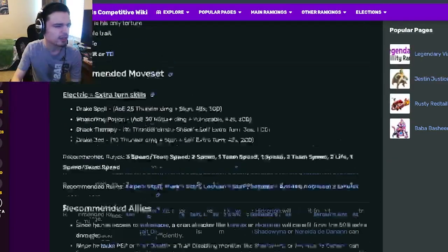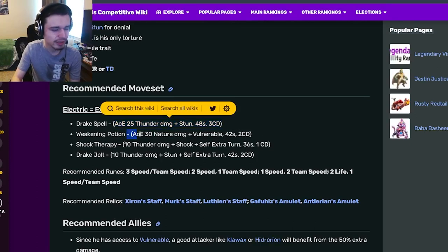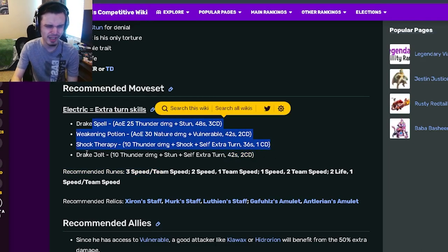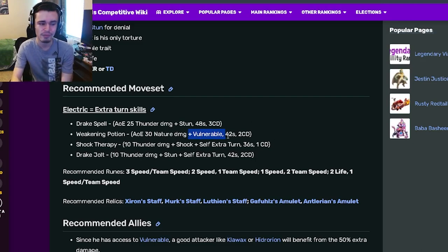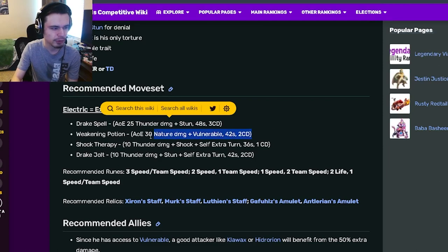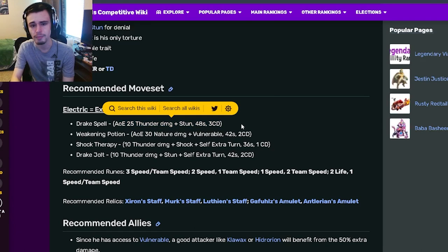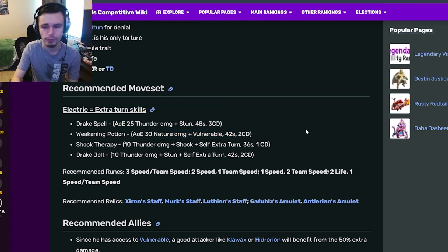Looking at his moveset: he has an AOE at 2500 damage with Stun, which is okay. He also has an AOE Vulnerable, which is pretty great. He has a Shock and extra turn, and then a Stun and extra turn. His moves are kind of basic. It is nice that he has AOE Vulnerable — that's a great move — but you're probably not going to want to use that when you could be denying instead. If the deny move also did Vulnerable and Stun, that would make him much better, but it doesn't.